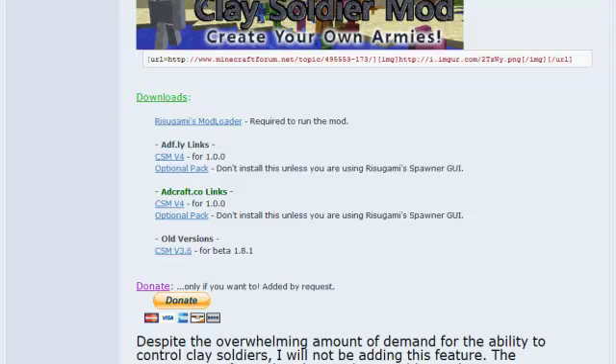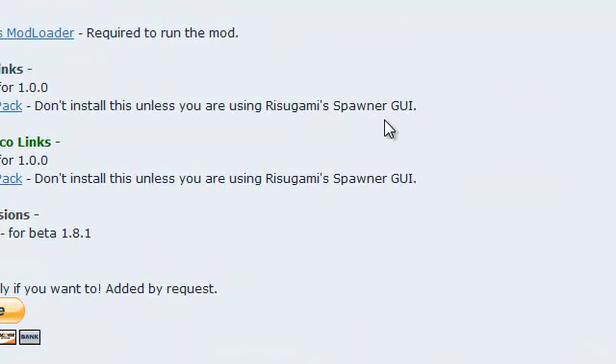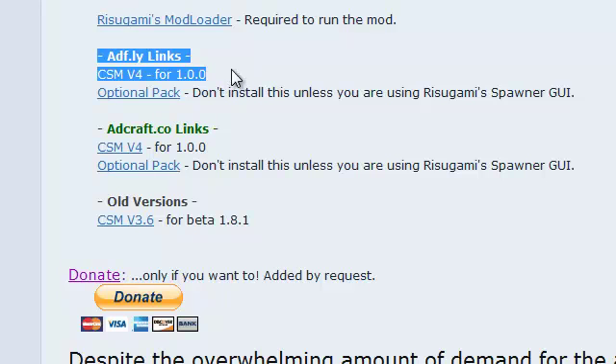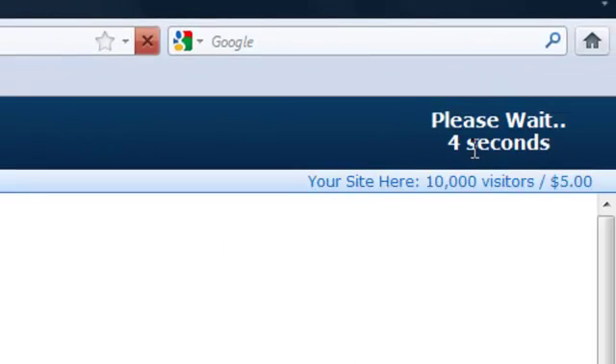Under 'Support the Mod' you should see Downloads. We've already got Rishigami's Mods. If you have Rishigami's Spawner — I won't be showing you how to install that one, but there's probably other videos on that. The one you want, if you don't have Spawner GUI, is this one — just V4. Just click on that and it should take you to AdFly. You will have to wait five seconds.